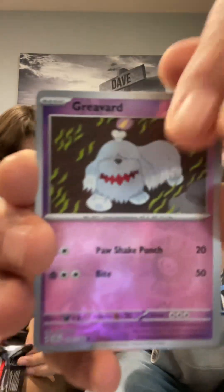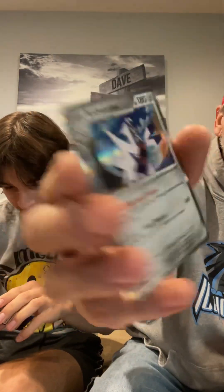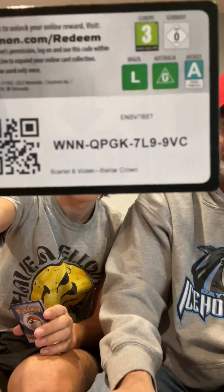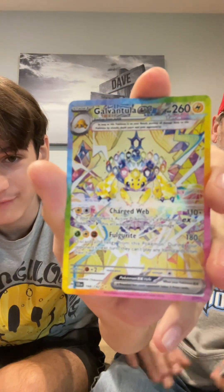I've got a couple of those. I've got a Greavard. Just got a troll — it's nothing. Archaludon. I got a Spec Grand Tree and a Galvantula EX SAR, and a Caracosta holo. It's not the SAR I wanted, but I'll take it.